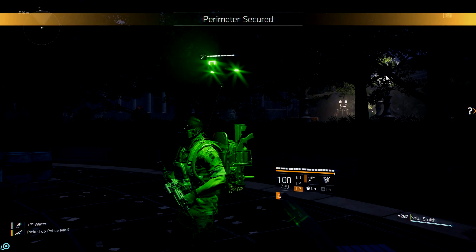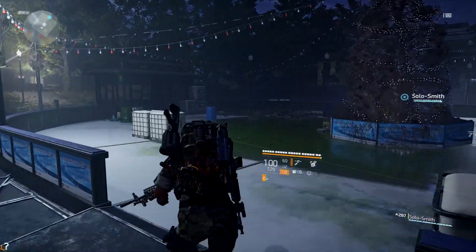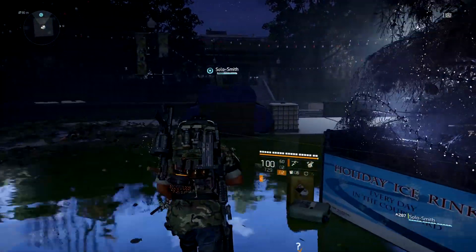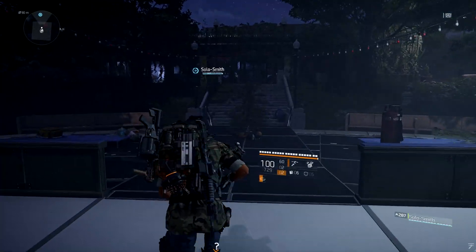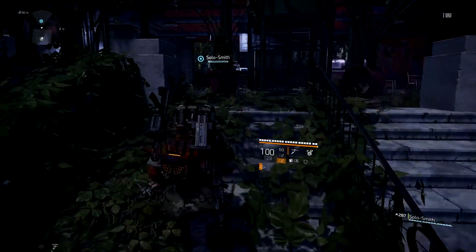Head to this little water area and there will be a Christmas tree. That is important, but not right now. Pass it and go to where Smith is. There's a little cafe up here. Inside the cafe, there's a switch. You need to hit the switch and then go down to the tree.